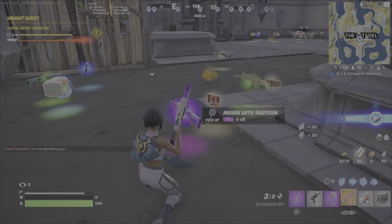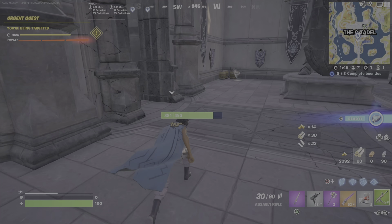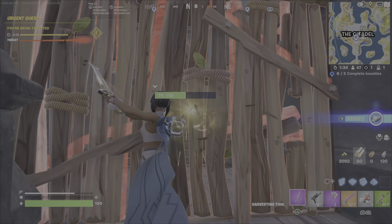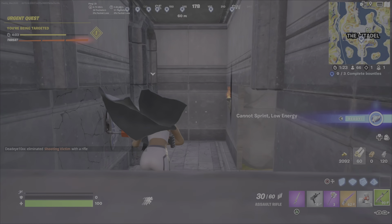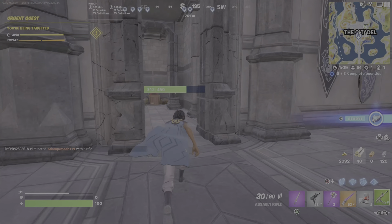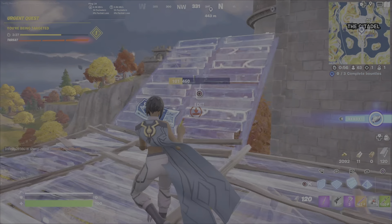The pressure is on because I can hear the Ageless and I know other people are fighting him. To be honest, I don't make the best choices grabbing weapons here — I should have taken that legendary Maven shotgun. Regardless, I didn't. So now I'm running around trying to figure out where the Ageless Champion is because I can hear him, just walking around until I can figure out where he is. At this point I figure he's above me.